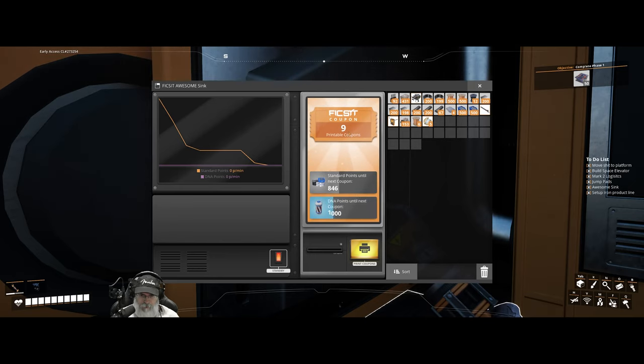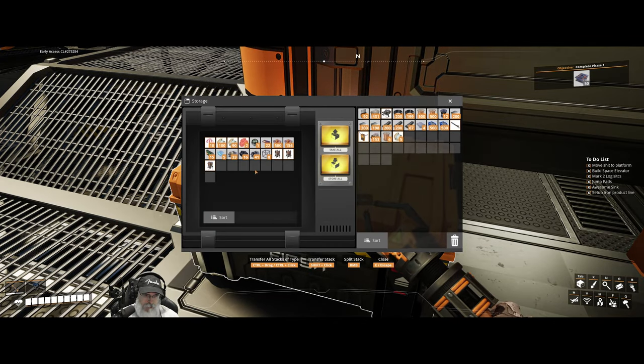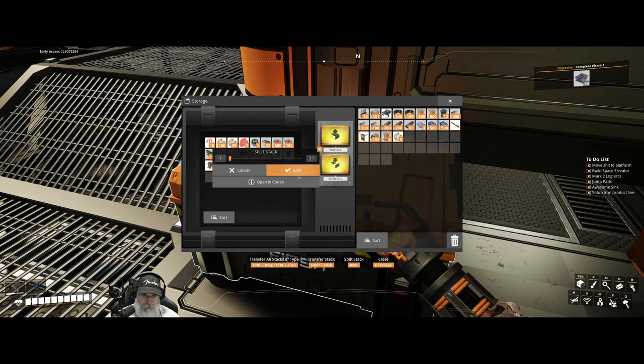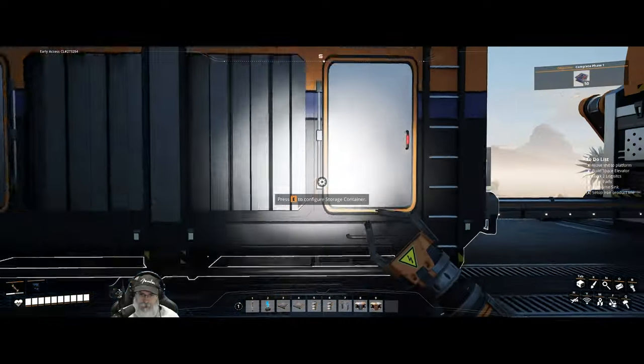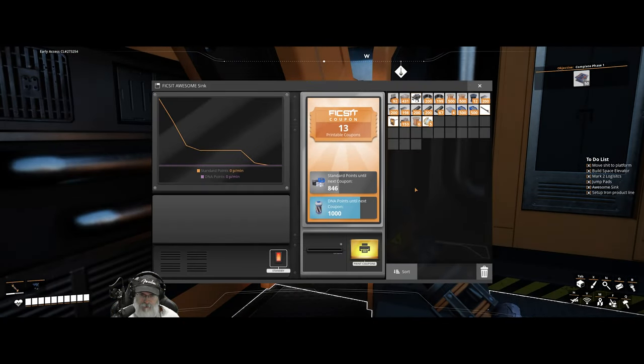It is increasing, as expected. That got us a total of 13 coupons. If we make one more we get 14 — let's split that into one more. That's pretty cool, it's a good way to get a lot of points really early on. That should give us 14 coupons.